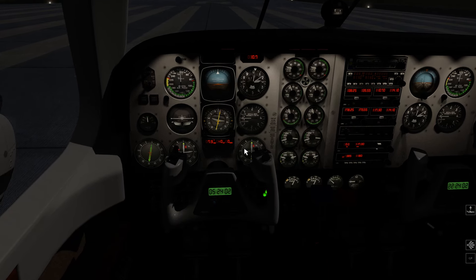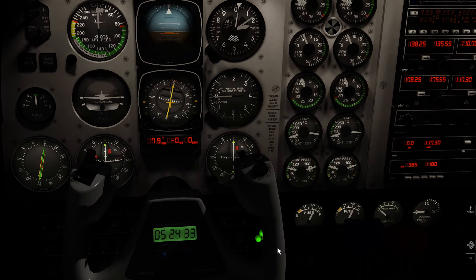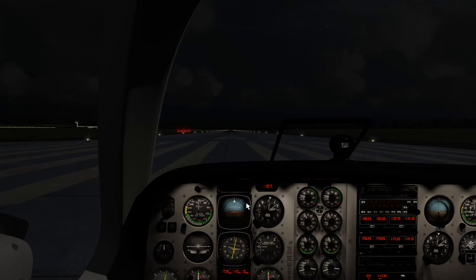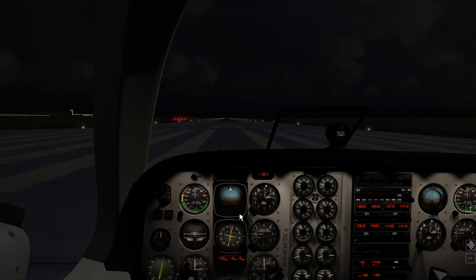One cool thing about this is that it's got light indicators. So my flaps, for example — if I put the flaps down, it turns red while the flaps are going down. Even at night I can see: blue means the middle position, and yellow is the all the way down position. And right here you can see these three green lights — that's the landing gear, so I know if my gear is down or not. So let's try to take off here.